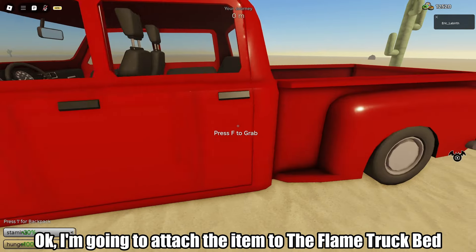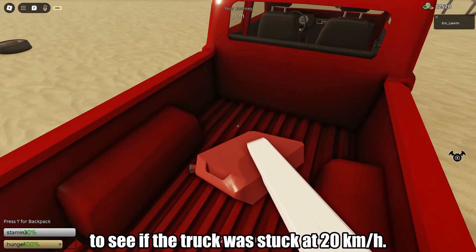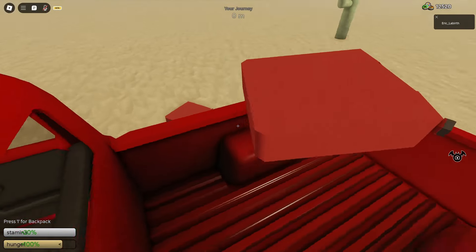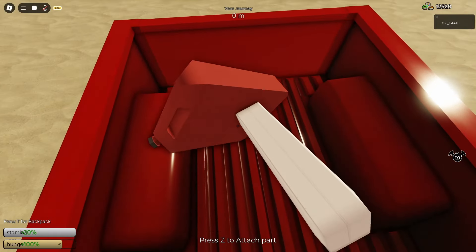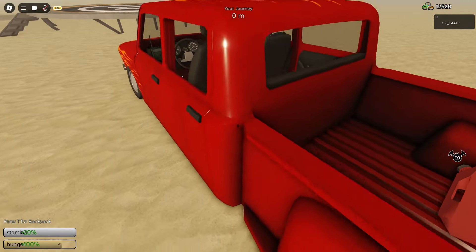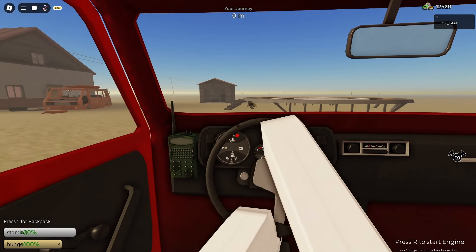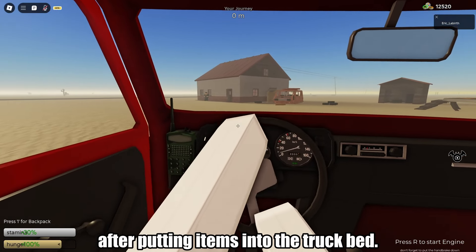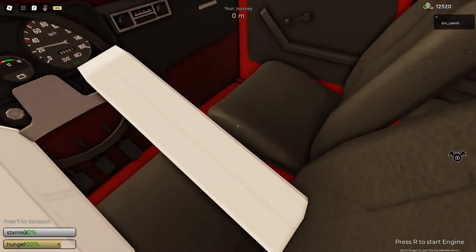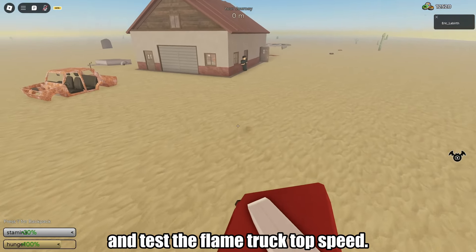I'm going to attach an item to the flame truck bed to see if the truck gets stuck at 20 kilometers per hour. Maybe the flame truck wasn't stuck after putting items into the truck bed. Let's remove the item from the truck bed and test the flame truck top speed.